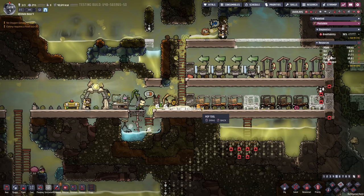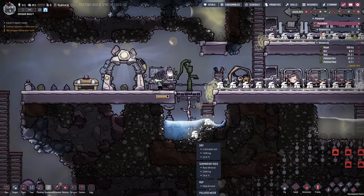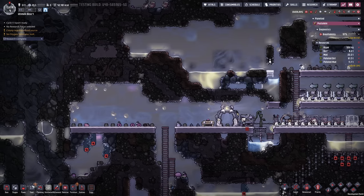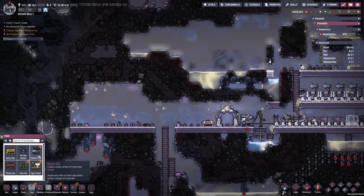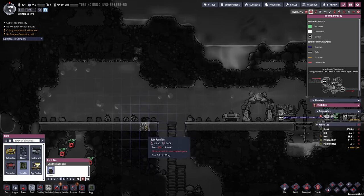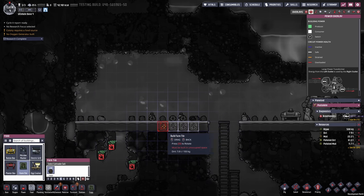If we're quick enough we can actually mop this up — I think we're safe this way. I can mop this up later, no problem. The next research has been conducted giving us access to the electric grill, the farm tile, and the egg cracker. Let's go ahead and set up the first farm right there.